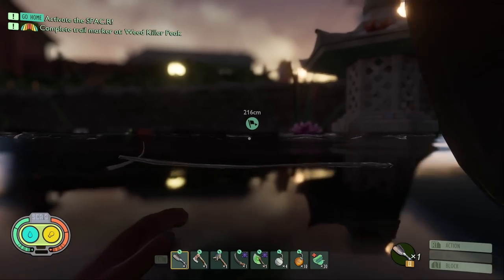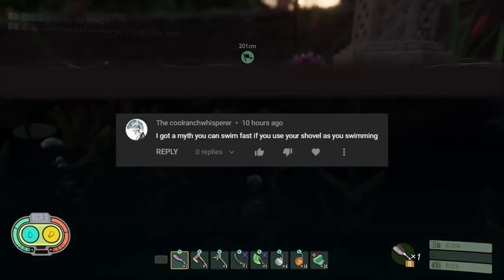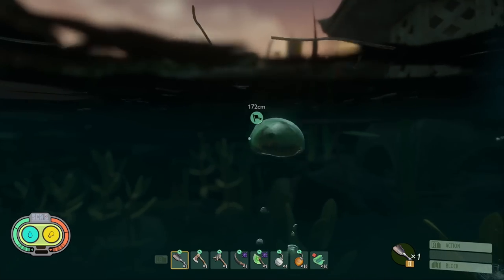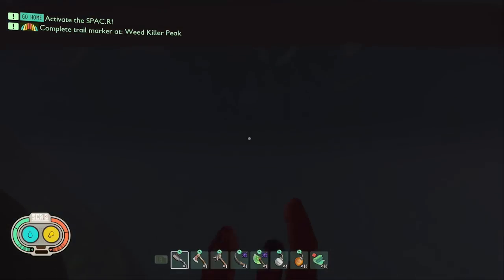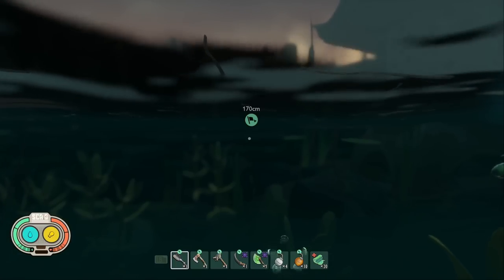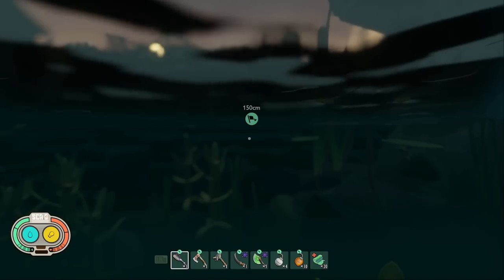The next myth comes from Cool Ranch Whisperer: can you swim faster if you use a shovel? I set up a timed swim path and completed it while using the shovel the whole time, then tried it without. Both attempts took 44 seconds. Myth busted — and if anything it would make you slower in survival, as it uses more stamina and you'd run out faster overall.